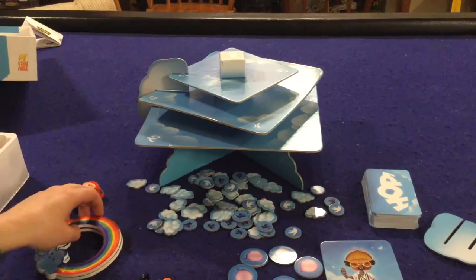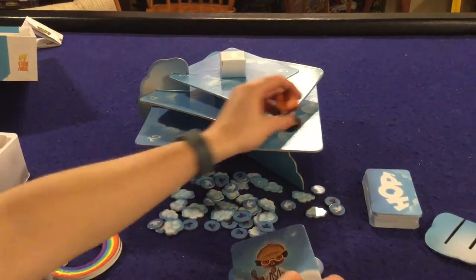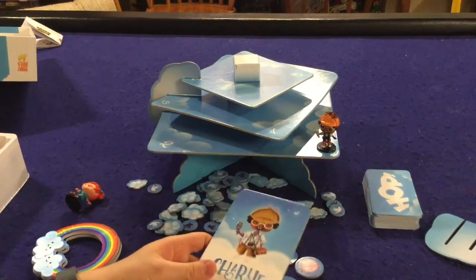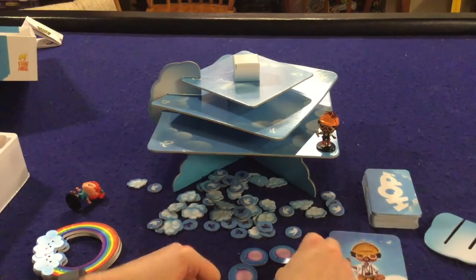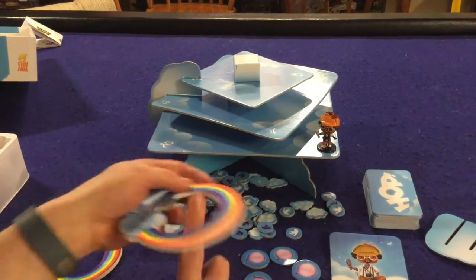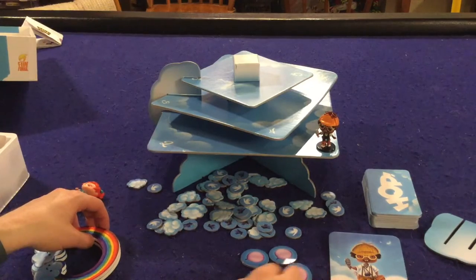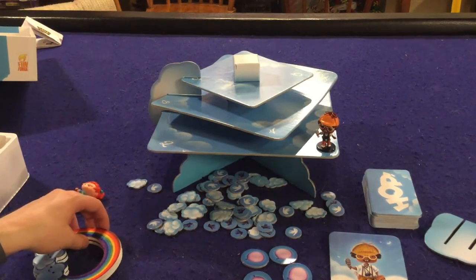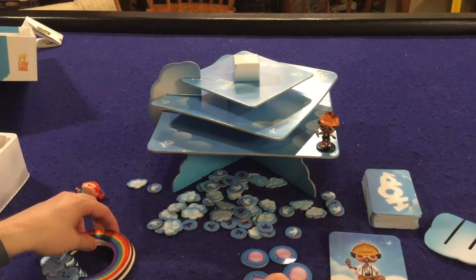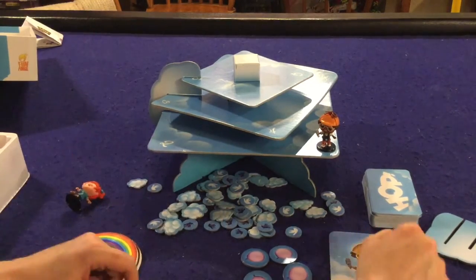Let's go over the different components, then we'll get into the gameplay. Each player picks a character, places it on number one, and gets a character card in front of them so everyone can remember which character they are. Next you get five balloons. When you fail throwing one of the rainbows onto somebody's fingers, one of your balloons pops. Also, if you fail to bet properly on someone else's throw three times, you will also get a balloon pop.